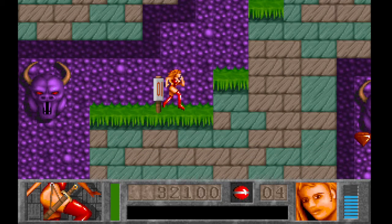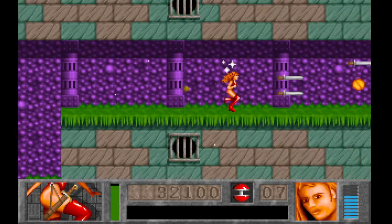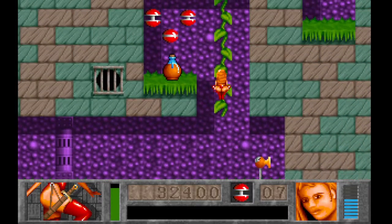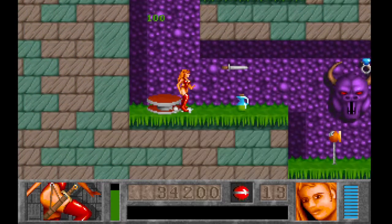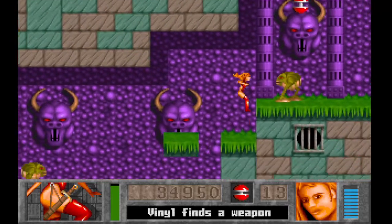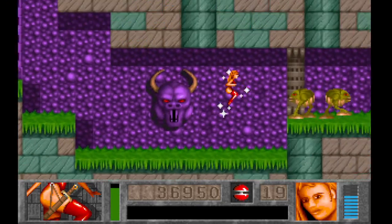There are checkpoints, as you see — this spinning signpost that was flat before. That is your one checkpoint in the level. Most levels only have one, about halfway through. One nice thing about this game is it's an unlimited lives game. You can't game over. If you die, you go straight back to the checkpoint if you got it, or back to the beginning of the level if you didn't.